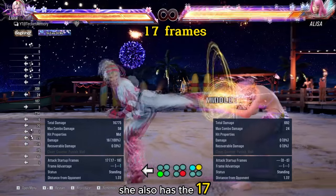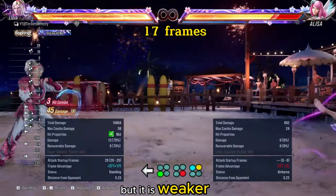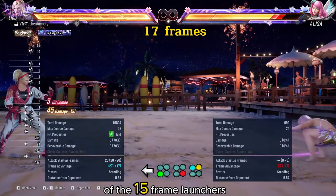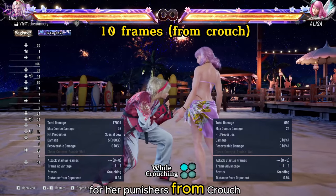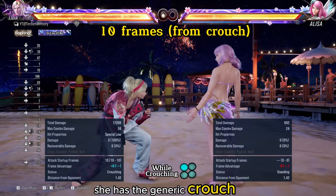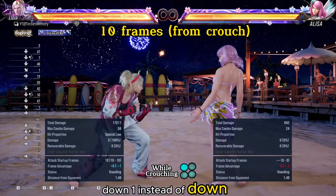She also has this 17-frame punisher. It is a natural combo, but it is weaker compared to just using any of the 15-frame launchers. For her punishers from crouch, she has the generic crouch jab. From neutral, you need to input back down one instead of down one only.